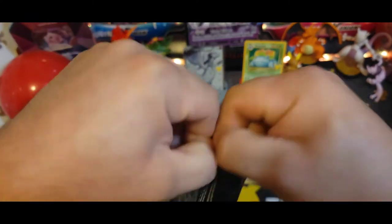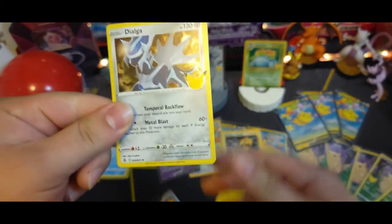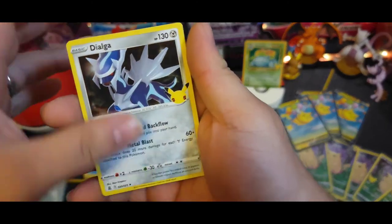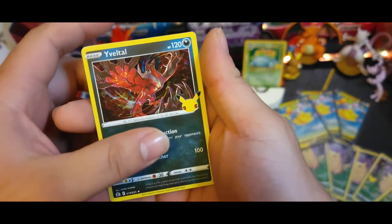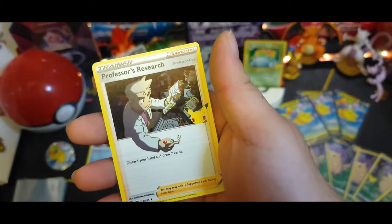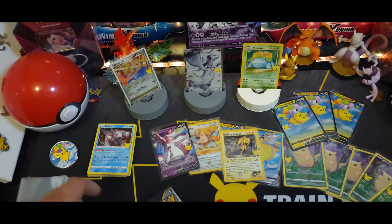First pack of Celebrations - opened up quite nice. There's the code. We got Dialga, Eevee, I'm gonna slow these down just a little bit more - Cosmog, no classic collection. Professor's Research - alright, that was a dud.